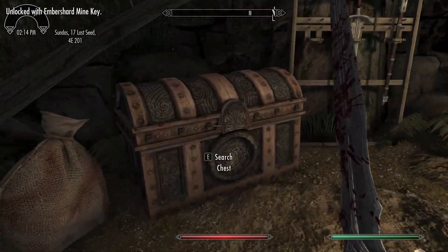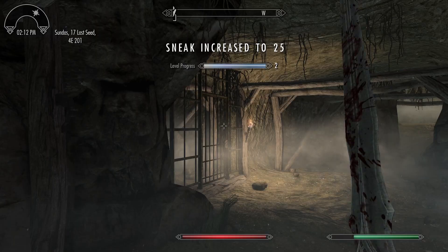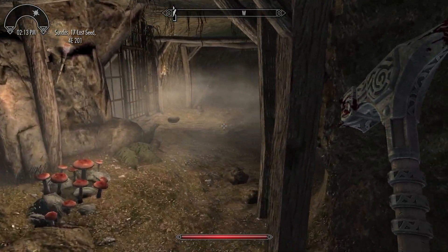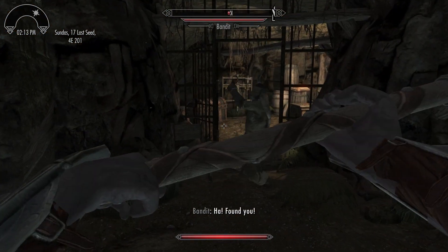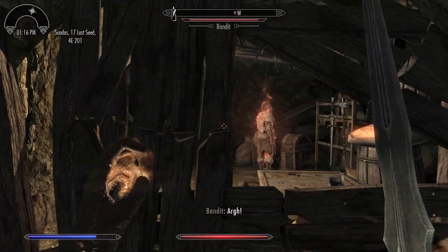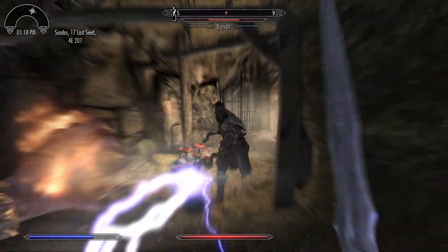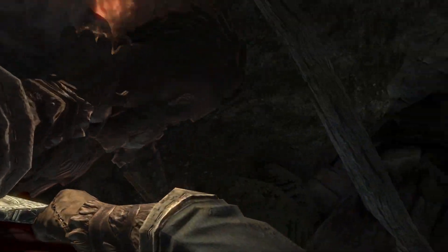Immediately after, you can enter the treasure room after killing the bandit guarding it, or you can sneak past him. Or sometimes he'll detect you coming around the corner and try to kill you through the treasure room, opening the door for you. And sometimes said bandit will loot the chest, grab his staff, and use it against you — at least, I assume that's what happened, because I've never seen a bandit spawn with a staff.